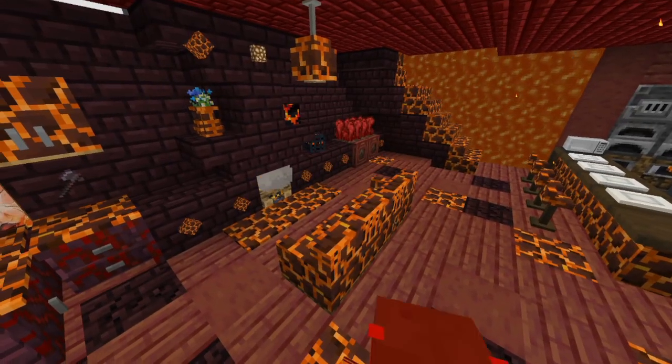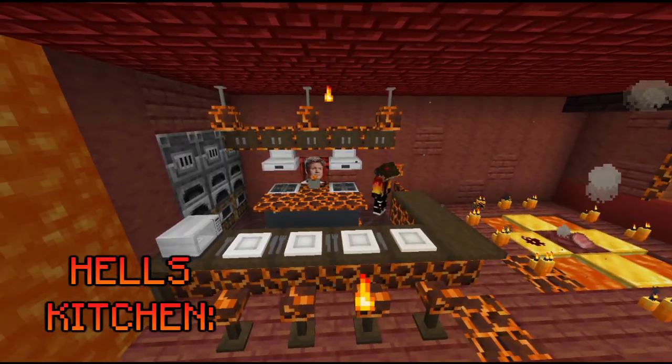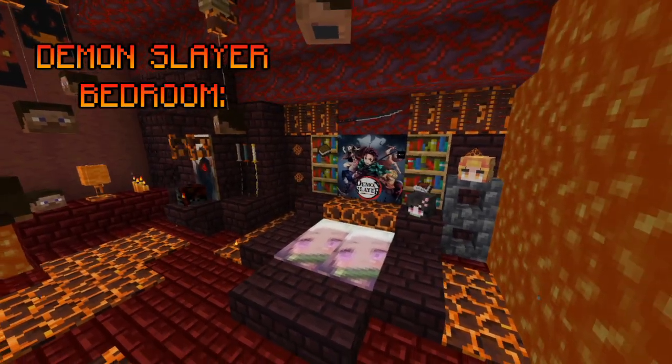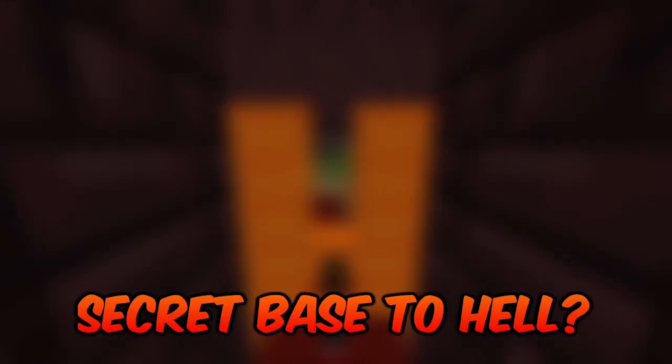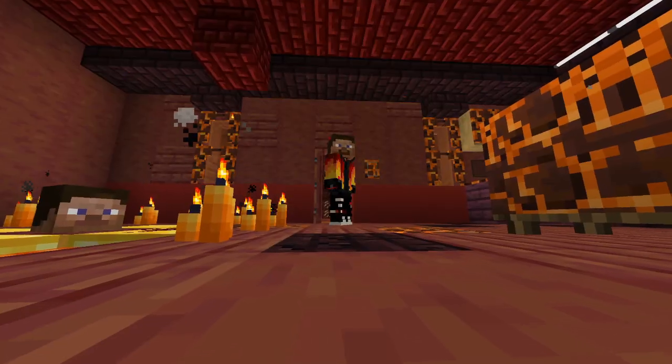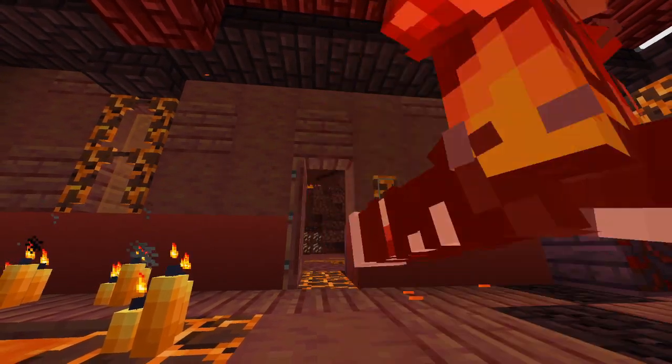This super hot house has a fireplace, a ritual for Herobrine, the Hell's Kitchen, a Demon Slayer bedroom, a torture chamber, an inferno bathroom with a sauna room, and last but not least, it also has a secret base that will lead you to the actual hell. So now without further ado, let's start showcasing this hot ass motherfucker.